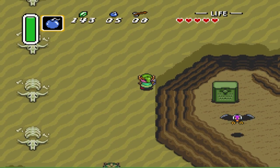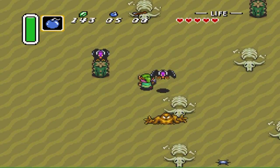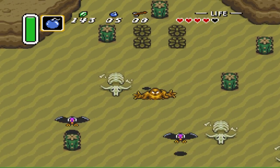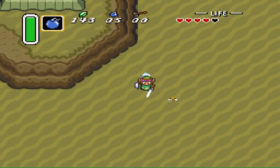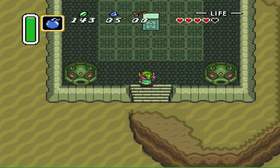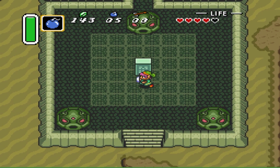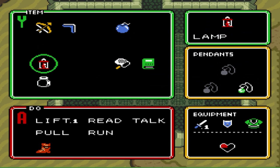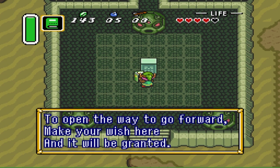You can read that little statue right there with the book, but you have to have the dark world mirror to get up there, so we will not do that now. Yeah, I was right — you do need the book to get into dungeon 2 because this is in some foreign language, so we gotta read it with the book. To open your way to go forward — make your wish here and it will be granted.